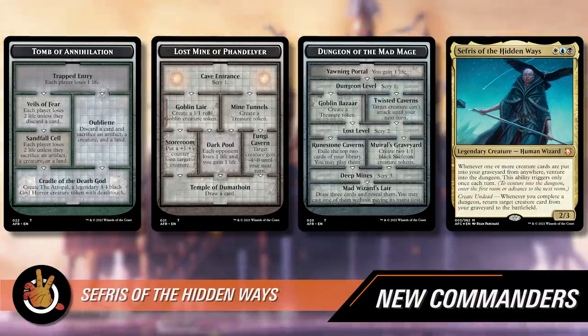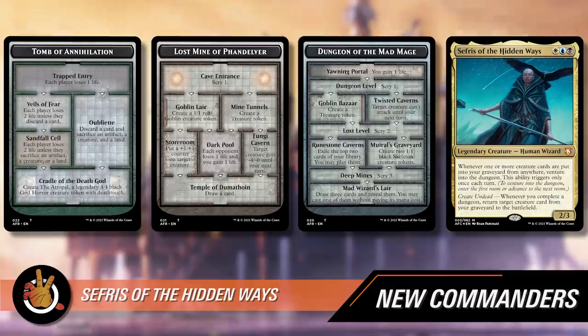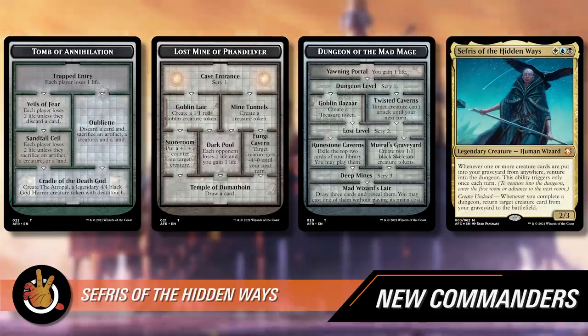In Sephiroth's case, they reward you for finishing dungeons. The fastest one is Tomb of Annihilation where you can take a three-step path to get out. The longest is Dungeon of the Mad Mage, which takes seven. And Lost Mine of Phandelver takes four every time. Lots of interesting choices here.